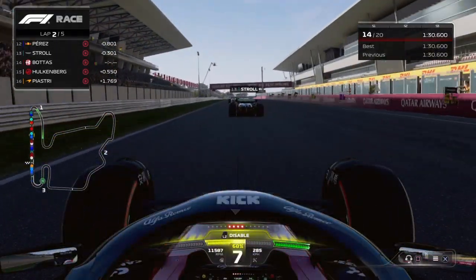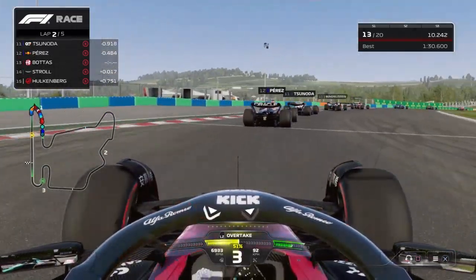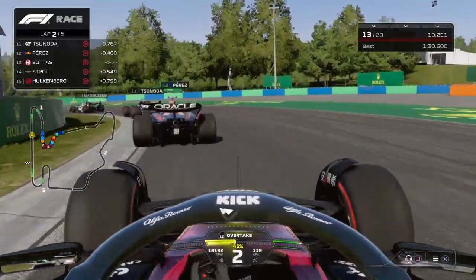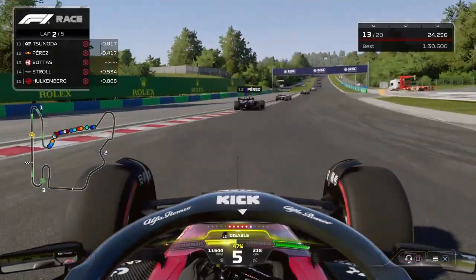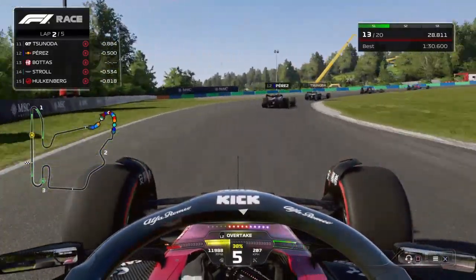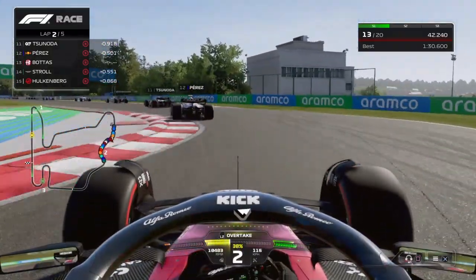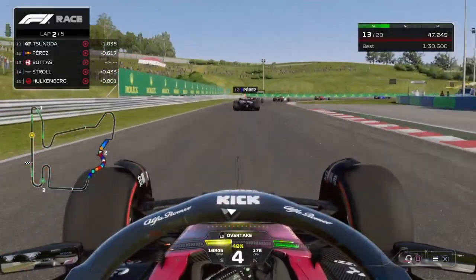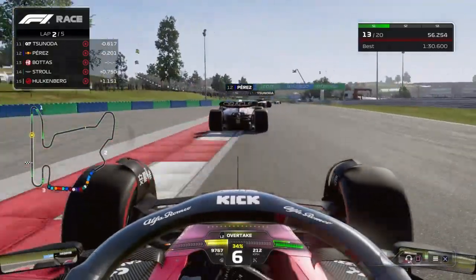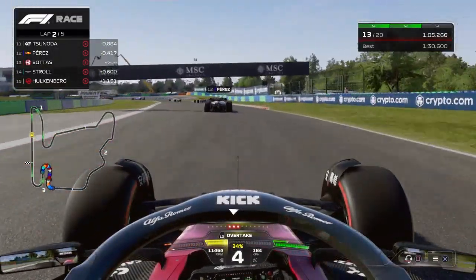Now we're going to get onto finding your AI level. Finding your AI level might seem like a daunting task but it's really not, trust me. Pick a track that's relatively balanced and do a short qualifying. I suggest Spain — that's the one I've personally always used. Put the AI to a benchmark, whether that be 30, 40, 50, 60, or 70, and the rule is for every second difference between you and the AI is one set of 10 AI levels. Make sure you compare to your teammate. I suggest using unequal cars, picking a car like Red Bull, and comparing yourself to your teammate in that one lap.